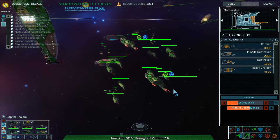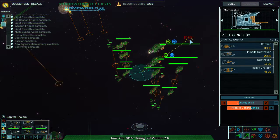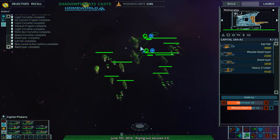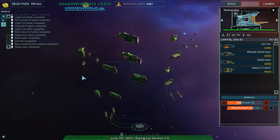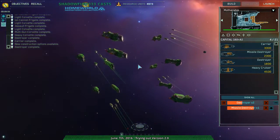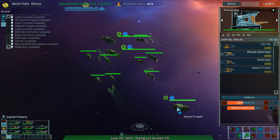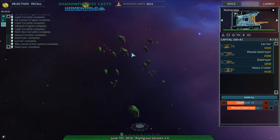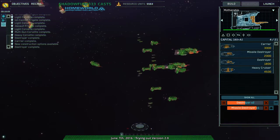The first one is the Capital Phalanx, which, as the name implies, is all the Capital ships in front, providing a defensive screen for everything else behind them. Relatively simple and straightforward. So that's the Capital Phalanx.